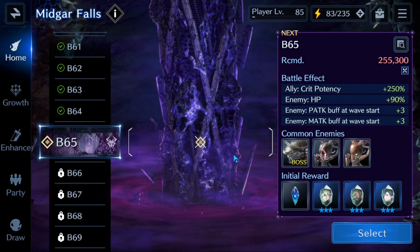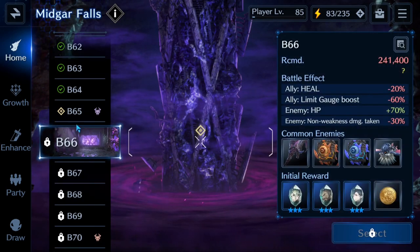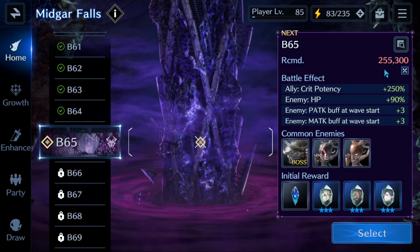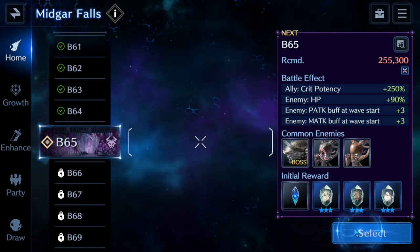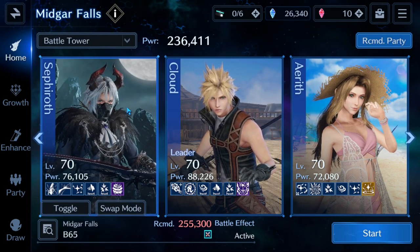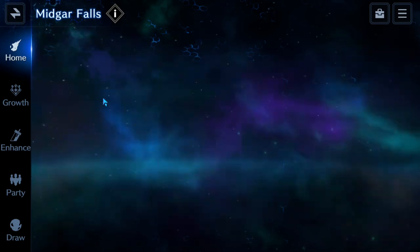What is up everyone, we are here with some more Final Fantasy 7 Ever Crisis. We're going to be attempting the Midgar Falls B65 floor — getting pretty close to that bottom floor. Recommended power is 255 and Behemoth is our main boss. Remember guys, if you'd like to drop that like, comment, or subscribe if you're not already, that'd be absolutely amazing. Let's see what we got — for the party I'm taking in...